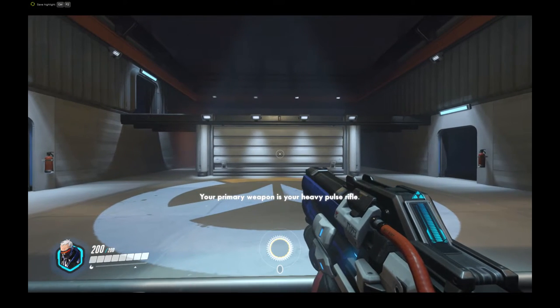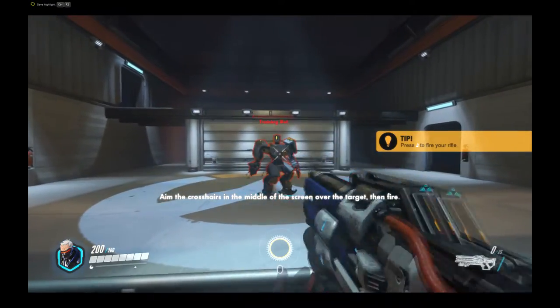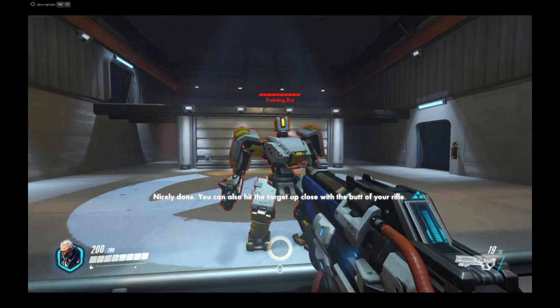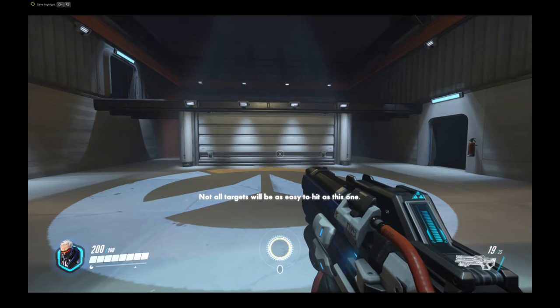Your primary weapon is your heavy pulse rifle. I've set up a target for you in the range. Bring the crosshairs in the middle of the screen over the target, then fire. You can also hit the target up close with the butt of your rifle. Move next to the target, aim, then perform the melee attack.